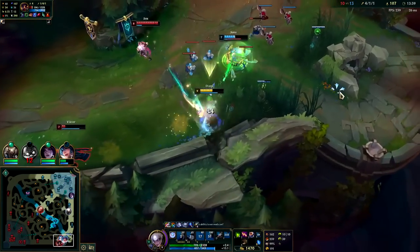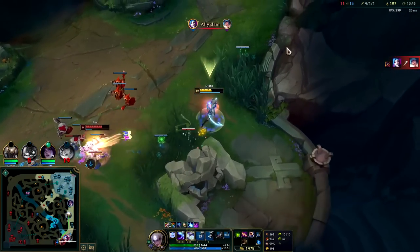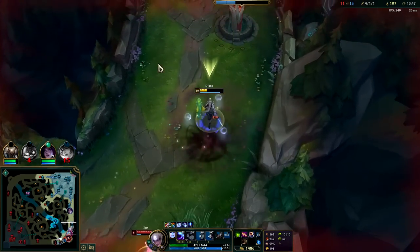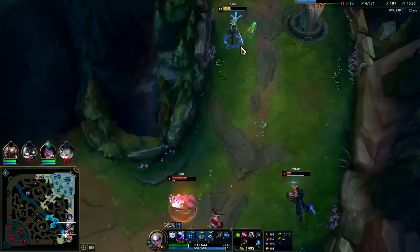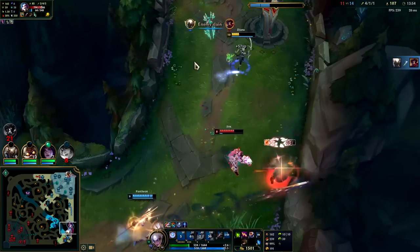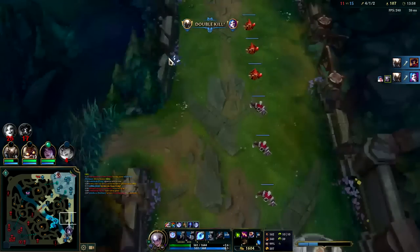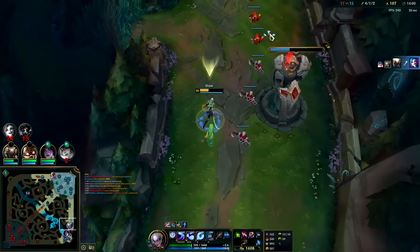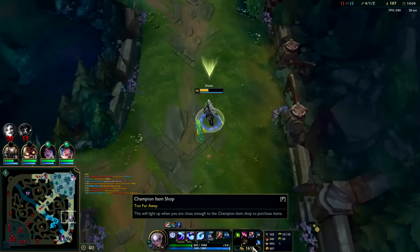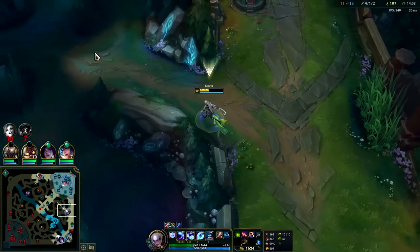I'm going to have to E to get to him but then I have nothing left. I'm not sure if I die here or not - I guess Pantheon's coming in. Jinx is full stack, lethal tempo. Got it - you're dead, down you go. I get a Dark Seal stack. I'm not sure where Kane is - I could reset but I want to finish my jungle item. R is about to be up as well.